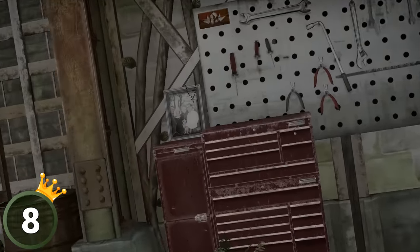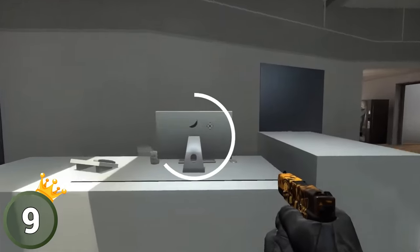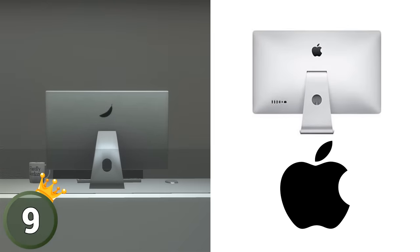There aren't many actual family photos laying around on CSGO maps, but there's one in CT spawn on Cash. On Agency, you can see a banana computer — a new, future upcoming competitor for Apple, although the first product is a total copy-paste.